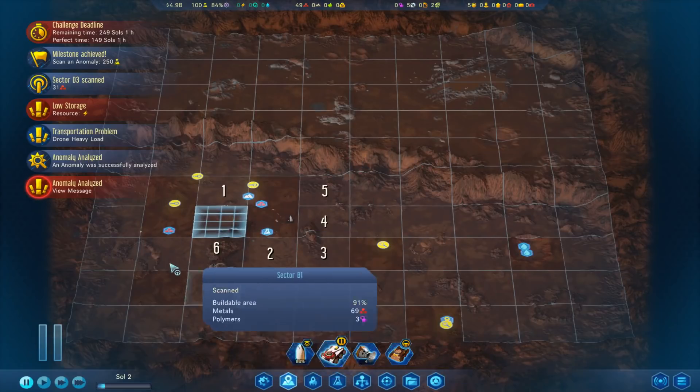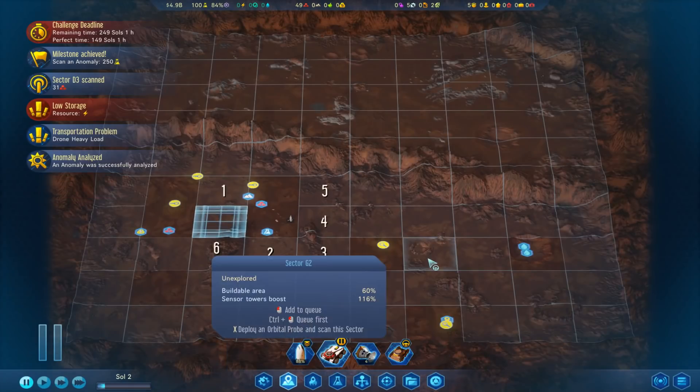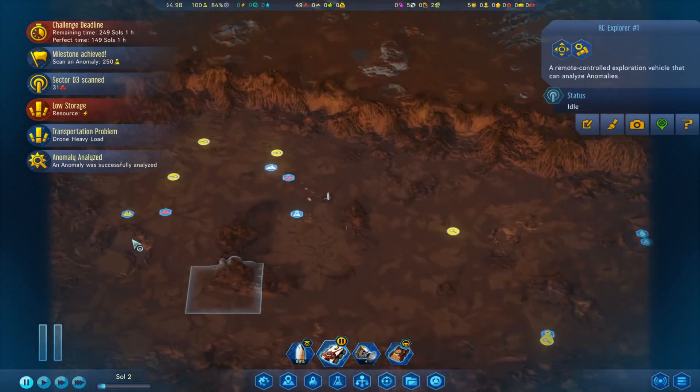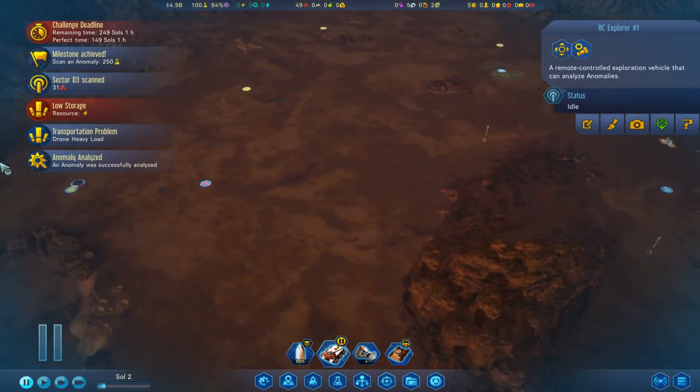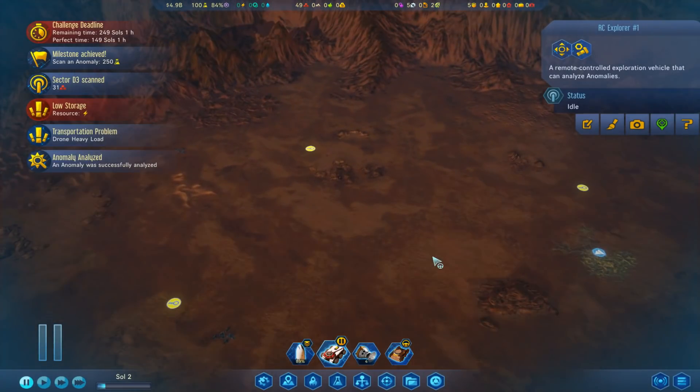It looks like there's a lot of anomalies over here. What did we get? 'Get up close and personal with Mars and you'll find it's anything but barren. We found another treasure in the form of a small deposit of a germanium-rich mineral.' We've discovered a rare metals deposit, which is kind of okay, but it's not one of the best - let's be honest.